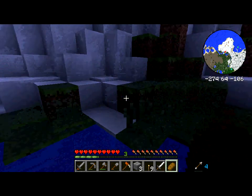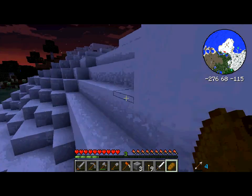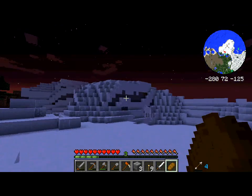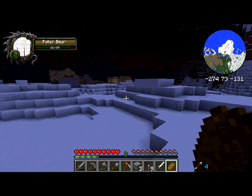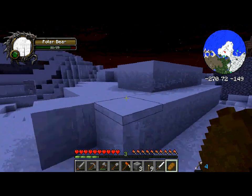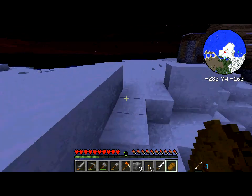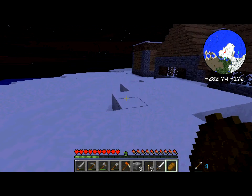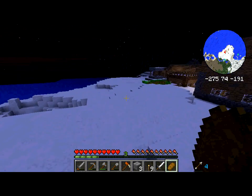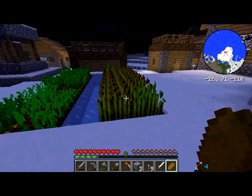I saw a bear — they give you food — but there were two and maybe both would attack me. That polar bear — I will not mess with him. He could do four to five damage to me, and that includes death because I only have an iron sword and he has quite a lot of health. Oh, food — yes!